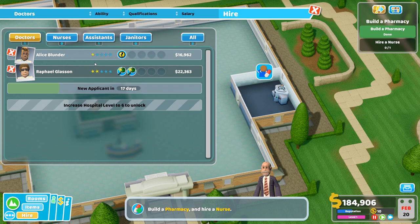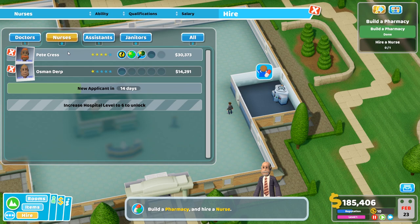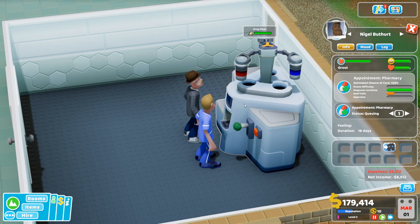At the top right, we have little mini objectives — so there's a lot going on. Hire a nurse. We have two available nurses. Also be aware, this is not the full game as of yet — it's like an earlier build. The two patients are waiting for drugs.